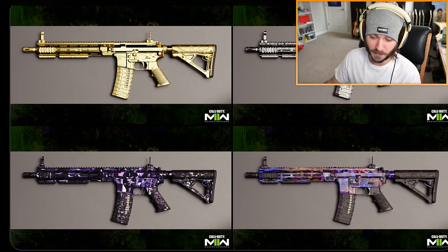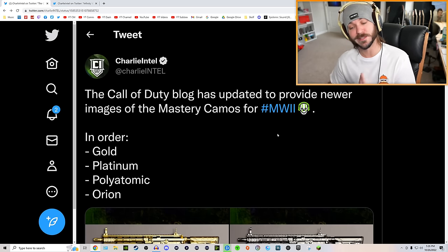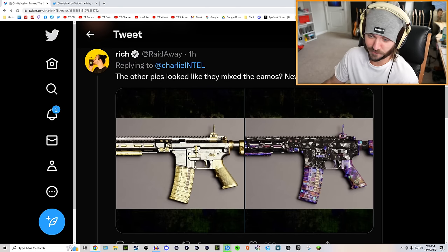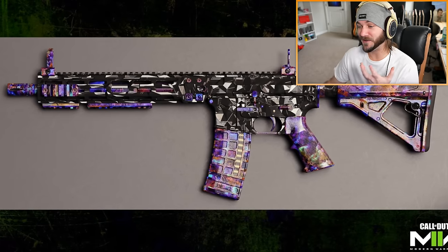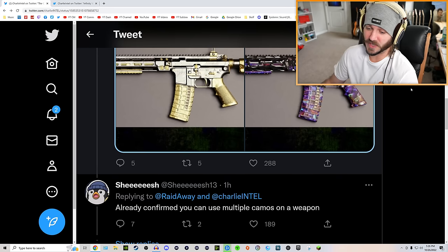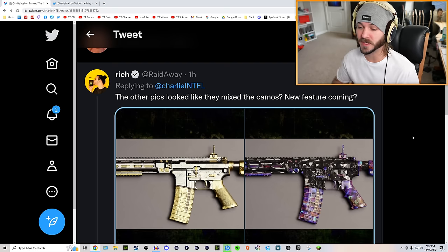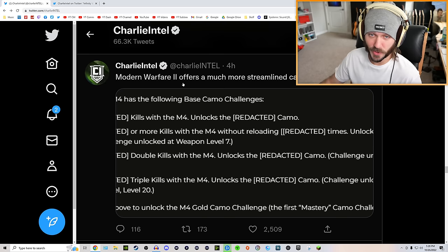Charlie even said in this tweet that these are newer images of the mastery camos, because we were given different ones before. Someone pointed out that the other picks look like they mix the camos — and as you can see, we have a clear mix of gold and platinum camo. There's also a picture showing a combination of polyatomic and orion. Someone replied saying it's already confirmed that you can use multiple camos on a weapon, which would let you mix any of the four mastery camos together.